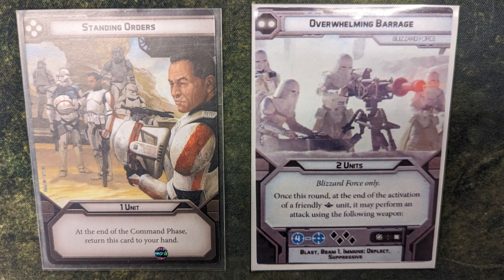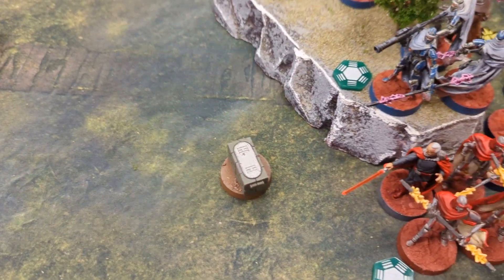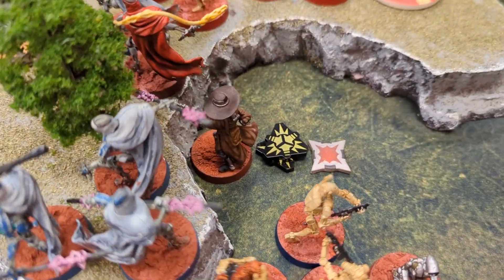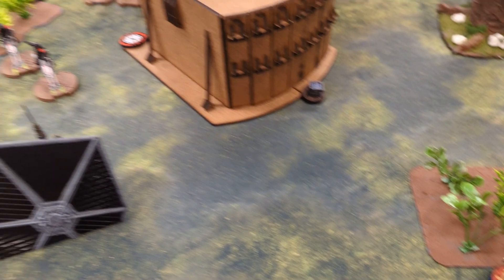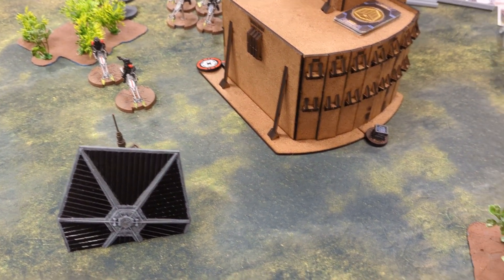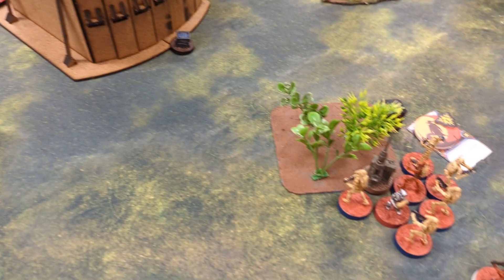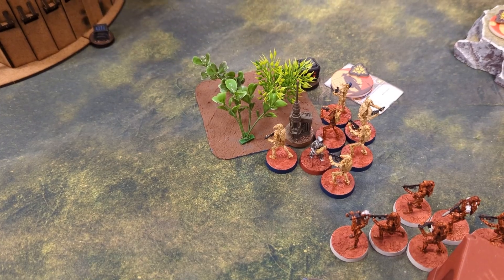Round one, I played Standing Orders and he played Overwhelming Barrage, which already dumped some damage on Cad Bane right off the bat. Another thing I definitely need to keep in mind before Worlds is when you do Cohesion, don't stick your guys out too far, because that little battle droid right there made this squad get shot like three times in the first round before I could do anything.